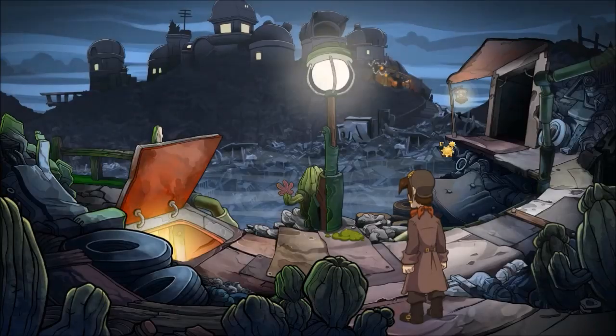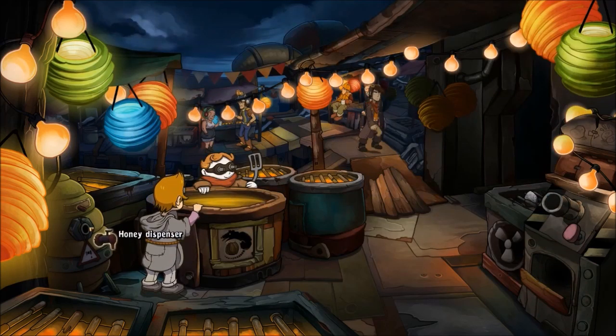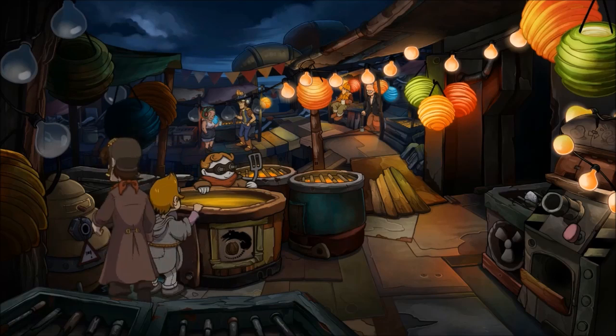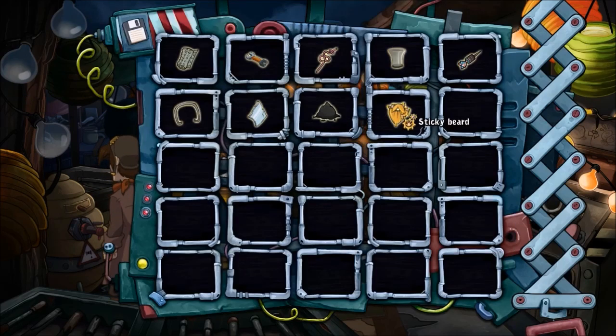Alright, so now let's make sure we're good there. Go back to the junction. So now what you need to do is use the tap on the honey dispenser. And then you use the beard on the honey dispenser, and that will get you a sticky beard.